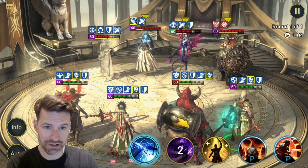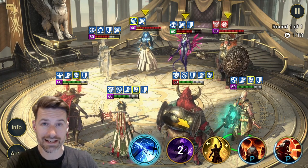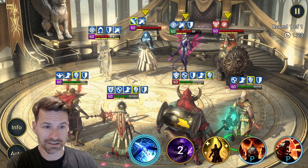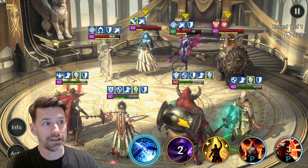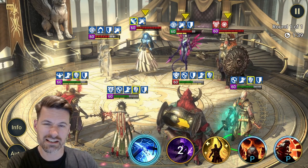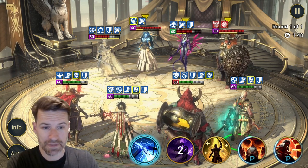I just realized I didn't show you the masteries when I said I was going to. Basically Marichka is down the healing route — more healing, more shields, plus some resistance. And Taras is all down the attack route, down to Skull Crusher. I think he's also got the HP mastery and receives more healing, because he does heal himself. So I've got that healing mastery on him. We can always tinker with his masteries, but so far it's all been working pretty well.